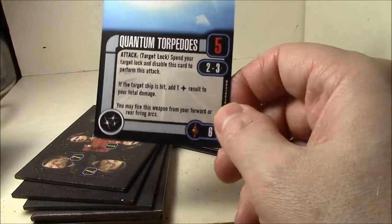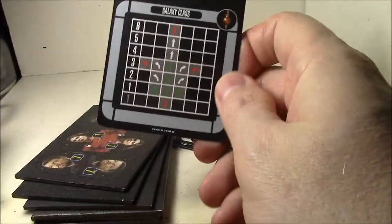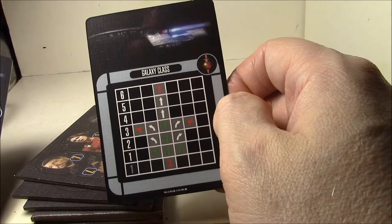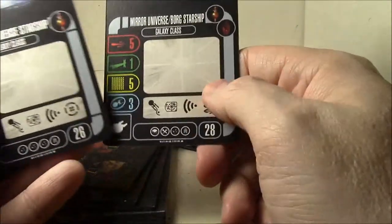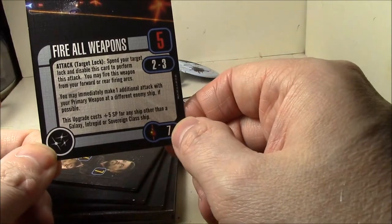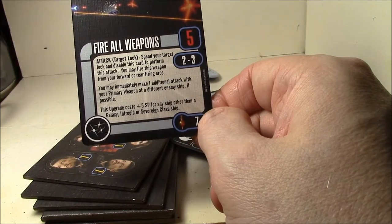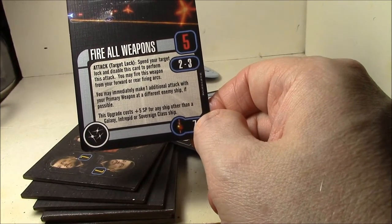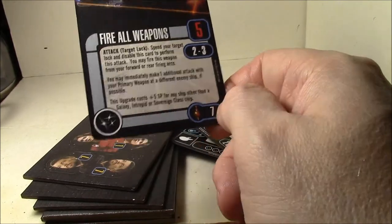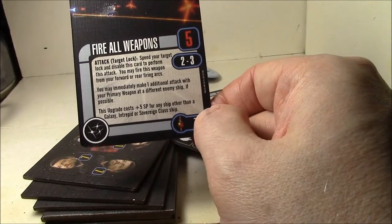Quantum Torpedoes, six points — standard Quantum Torpedoes, just Mirror Universe. Zero Point Drone Captain is also included. The Galaxy Class has a completely different movement chart than the original, with speeds up to six including a red maneuver. There are generic versions of both ships. "Fire All Weapons" is a weapon slot card, seven points, Mirror Universe — spend your target lock and disable this card to perform the attack. You may fire from your forward or rear arc, and immediately make one additional attack with your primary weapon at a different ship. It costs a plus five points for any ship other than a Galaxy, Intrepid, or Sovereign Class. You get five attack dice plus a second primary weapon attack — that's solid.